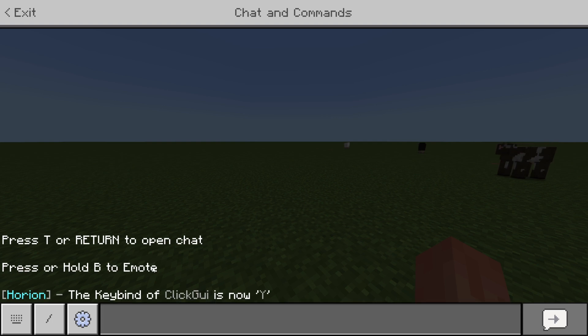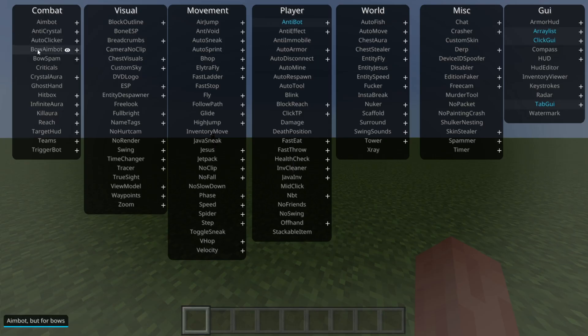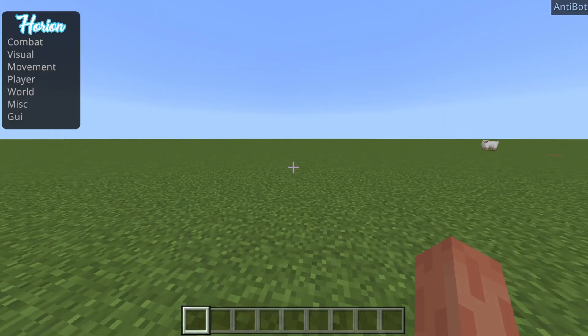Then I'm going to click Enter, and as you see, Orion says that the key bind of click GUI is now Y. And as I said, you can choose any key here that you want. What happens now when I click on Y is that the hack menu over here comes up. Now all of these will have a description — some useful, some a little less useful. Down in the bottom left, as you can see, you can click on these to turn them on, and you can click on them again to turn them off. You can click on whatever key you bound it to turn the hack menu on and off.